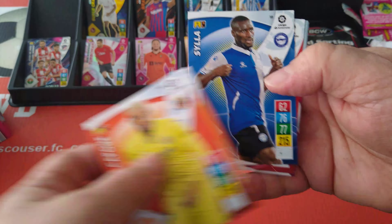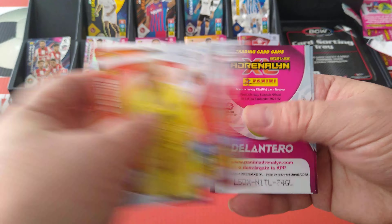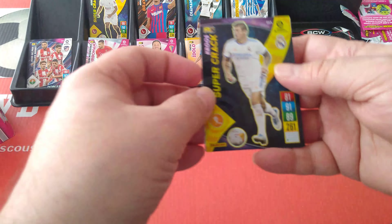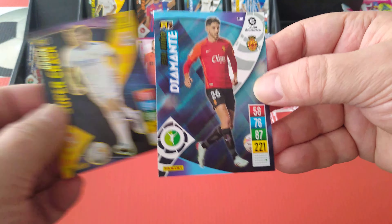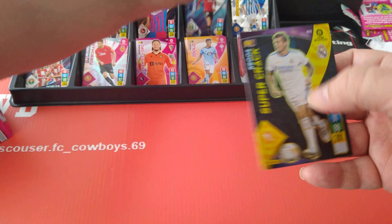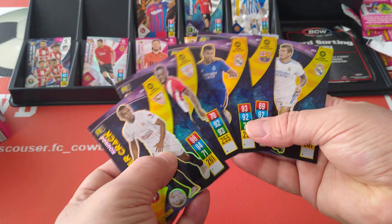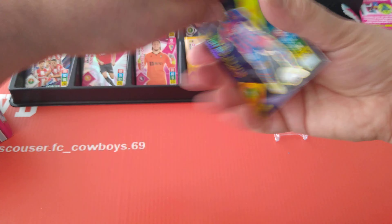Kapoe. Korea supercrack, Tony Cruz, and the diamond Ferninho. See how we're doing on these — pulled five different ones, not bad, including an Ansu Fati.